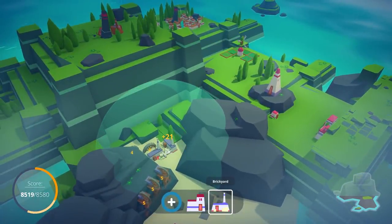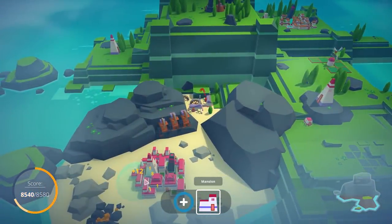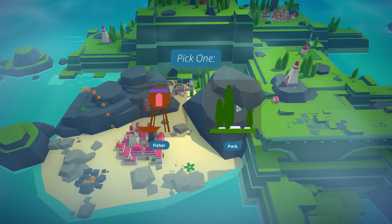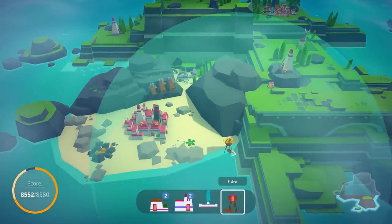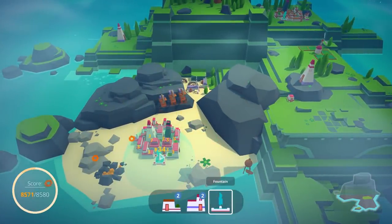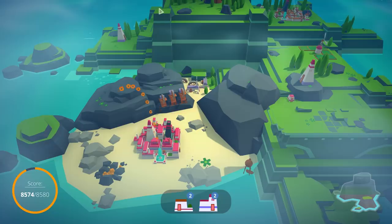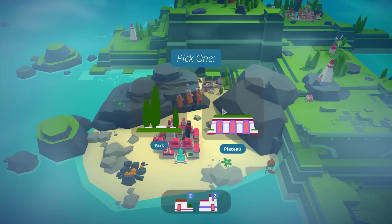We can also use them to create a slightly better brickyard. I want to tuck that in — okay, there's a plus 12 which is decent. Let's grab the fisher. There's a plus 22 fishery right there. 34 on the fountain. Very nice.